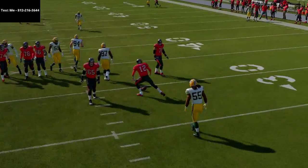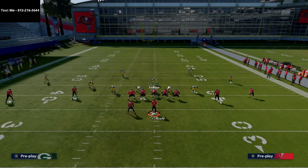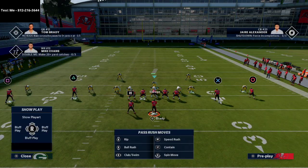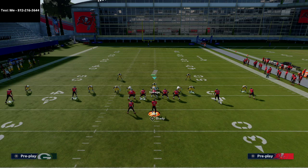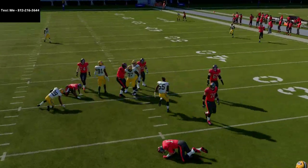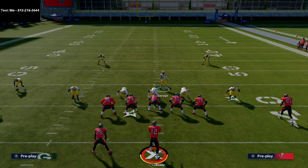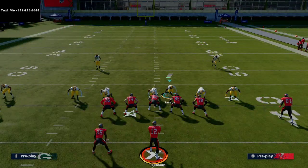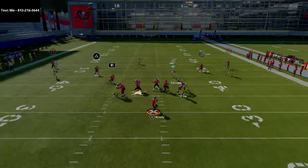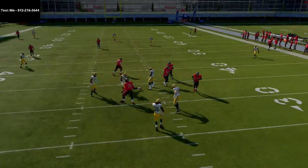One other thing you can do is get a little extra pressure: if they block the running back, you can blitz that slot corner. We're going to come right through the gap with that slot pressure. Those are the simple setups — all you're doing is shifting your line, crashing it out, pressing coverage, and usering literally right behind the center. You run at the gap opposite the back: if the back's on the right, run at the left gap; if the back's on the left, run at the right gap. You'll get nice instant pressure at the quarterback.